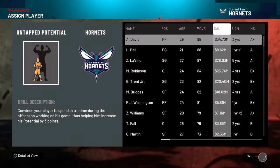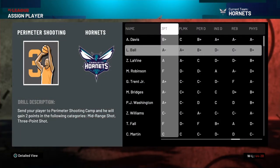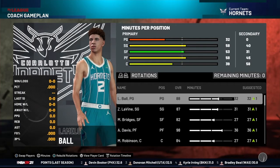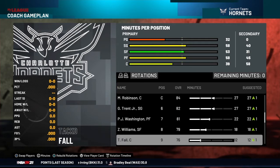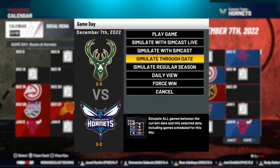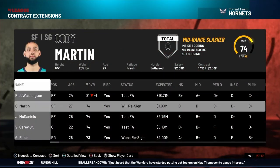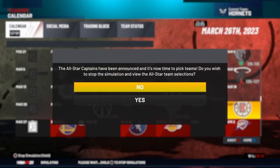I'm putting training camp into perimeter shooting — I want LaMelo Ball absolutely draining every three he gets. Heading into our third and final season, the starting lineup is even better: LaMelo Ball 88 overall, Zach LaVine, Miles Bridges, Anthony Davis, and Mitchell Robinson. Gary Trent off the bench, PJ Washington, Zaire, and even Taco Fall. There's no way we don't go far. At the contract extension deadline we're 27 and 12 — doing a lot better.